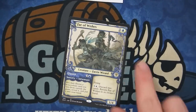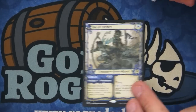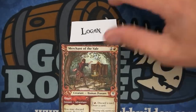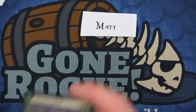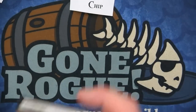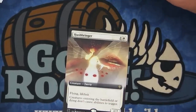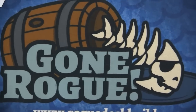Brenton gets a Fae of Wishes extended — that card's seen crazy play in standard right now. I've been playing a Fires deck with that card. Logan gets the Merchant of the Veil — another card seeing play right now in standard, yeah, starting to see play in the phoenix deck. Matt gets the Garenbrig Carver. Then there's the Hushbringer extended art — that's the sleeper, I think so too. It's awesome — creatures entering or dying don't cause abilities to trigger — seems pretty good.